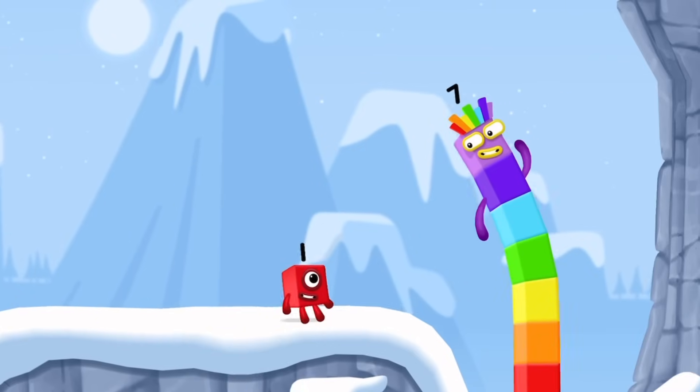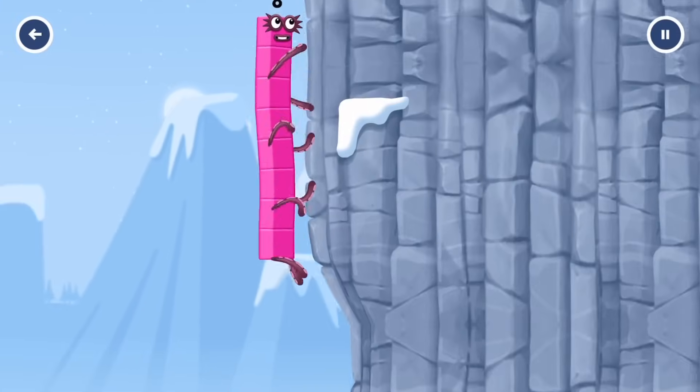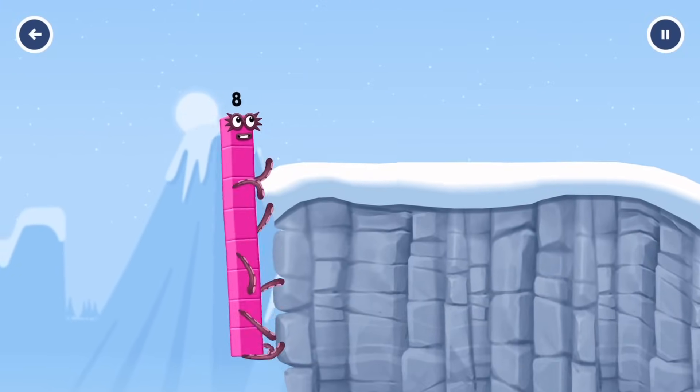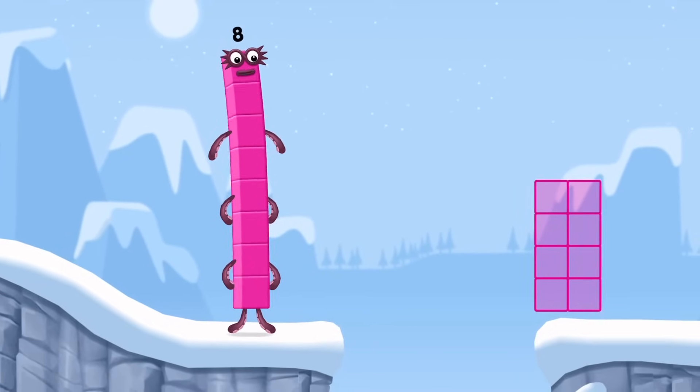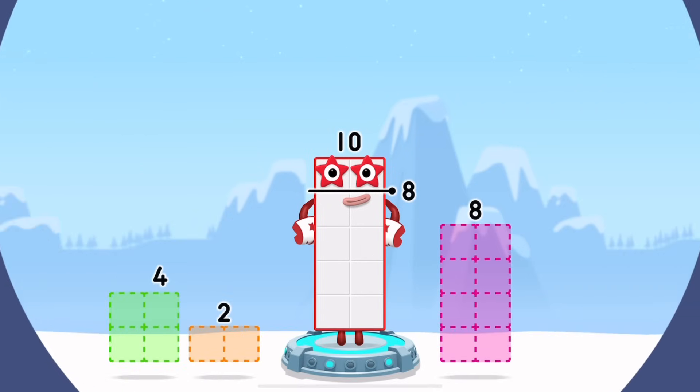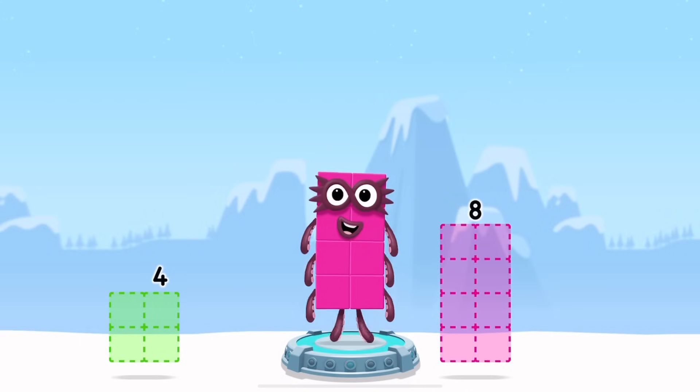How is one going to get up there? I am seven. I am eight. Octoblock coming through. Take number blocks away from ten to leave eight. Two. You've solved it. Ten minus two equals eight.